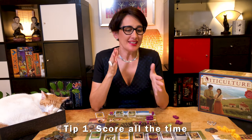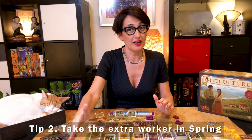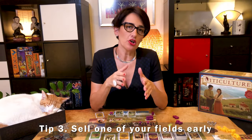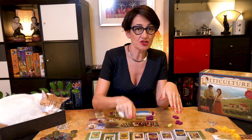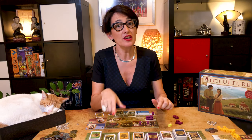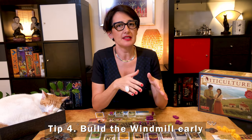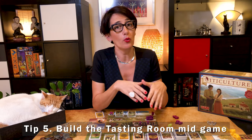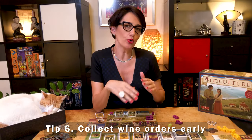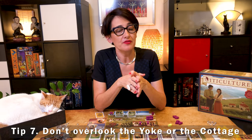My tips to win at Viticulture: this game is a race to 20 points, so try to score as often as you can. In the early game, the most powerful spring position is that extra worker — it's well worth starting last. Getting money early is important, so selling a field early makes a big difference; try to sell when you can get that extra point and buy back when you also get that extra point. Build a windmill early and wait until it's built before planting vines, planting only one per year. From mid-game onward, the tasting room scores one point per year — try to do it as early as possible. Get a few orders early to chart your long game. The yoke and the cottage can be very powerful from mid-game on.